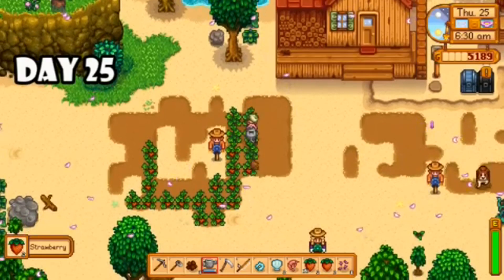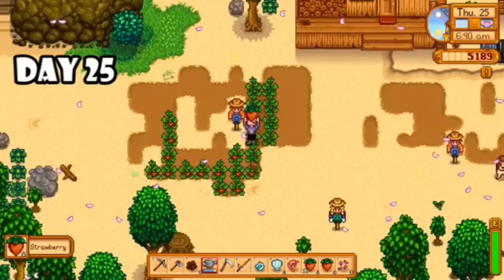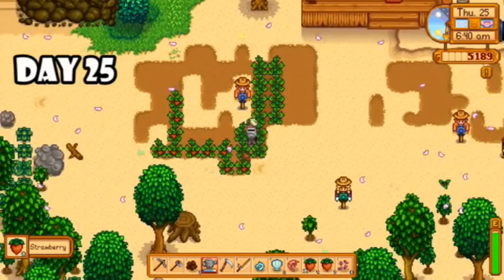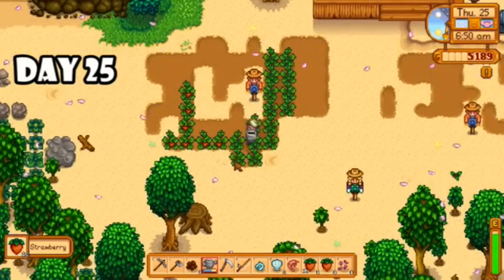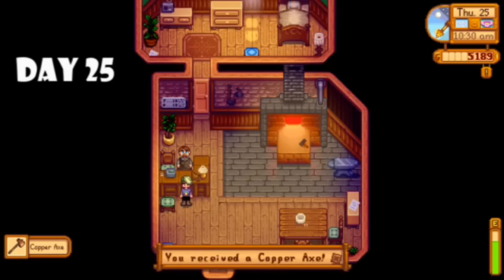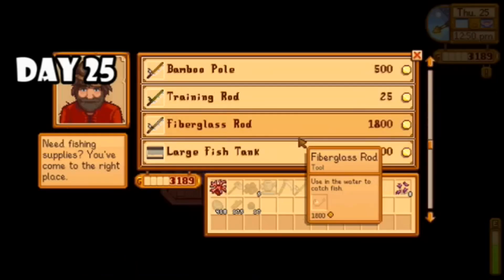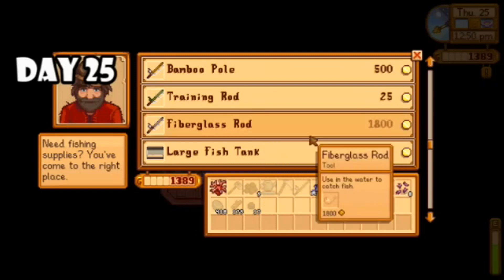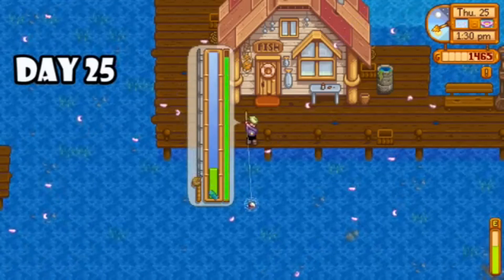I also had my second harvest of strawberries, which is amazing — we did get two harvests as expected. After that I picked up my axe from Clint and dropped off my pickaxe to upgrade. I also bought the fiberglass rod from Willy so I could start really leveling up my fishing skill, since I knew that was a little bit lacking, especially since I can't visit the mines for the next few days.